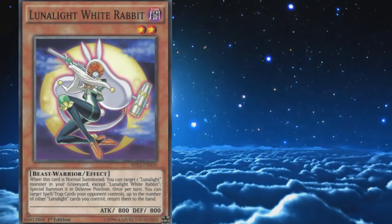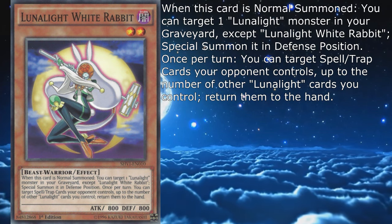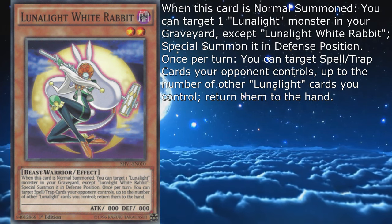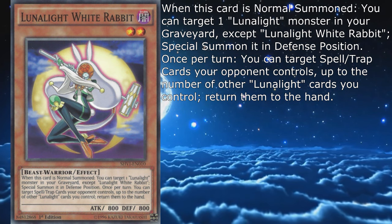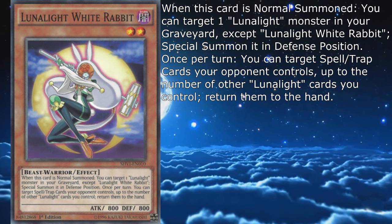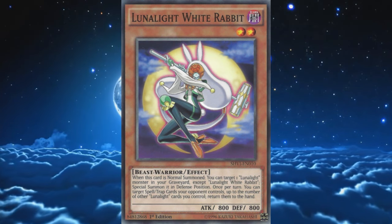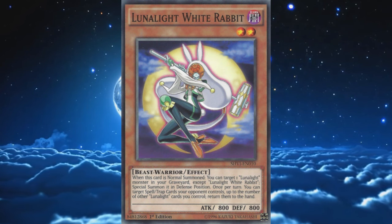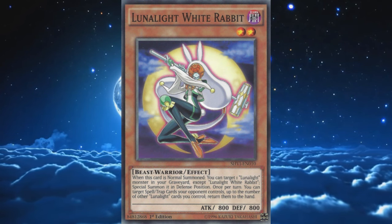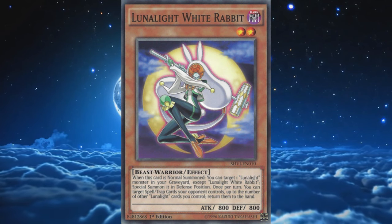Next up is Lunalight White Rabbit, a level 2 with 800 attack and defense. When this card is normal summoned, you can target one Lunalight monster in your graveyard except White Rabbit and special summon it in defense position. Once per turn, you can target spell and trap cards your opponent controls up to the number of other Lunalight cards you control and return them to the hand. The revival effect seems pretty powerful at first, and while it helps with recovering fusion materials or triggering special summon effects, the fact that it takes up the normal summon puts a dent in the card's usage, as there's a certain other monster you'd rather save your normal summon for.